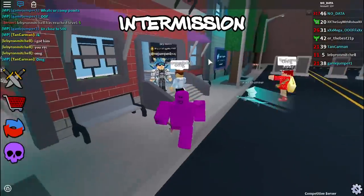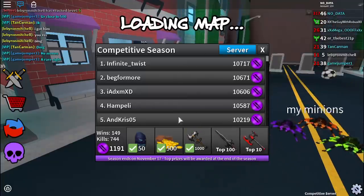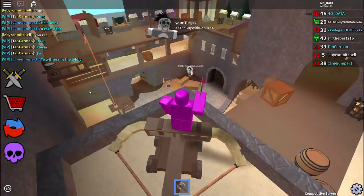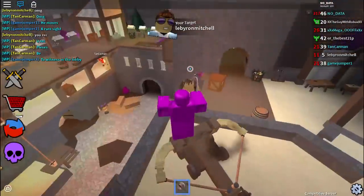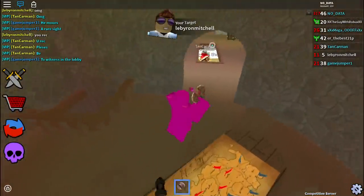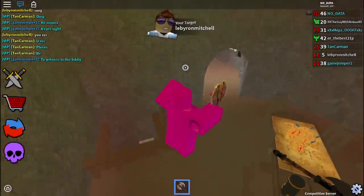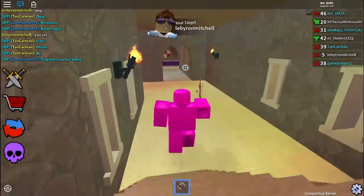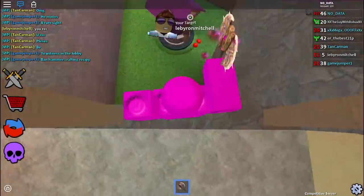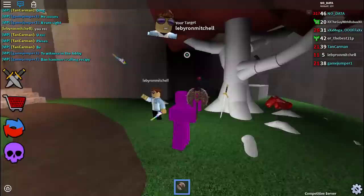Welcome back to another episode of Roblox Assassin in competitive mode. Even though we already got the hollow axe, I'm still going to be in competitive mode until the season ends. There are some brand new maps in Assassin - there are two brand new maps. This is one of them, this is Castle Keep 2. We also have a bank revamp.